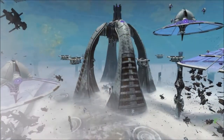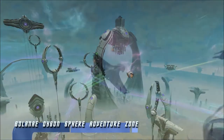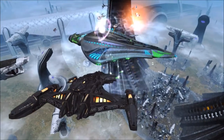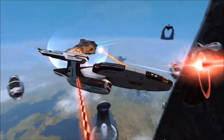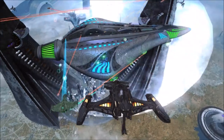Explore the Dyson Sphere Allied and Contested Zones. Fight back the Voth incursions and shut down sections of the Sphere. Klingon, Federation, and Romulan Captains can work together to neutralize the Omega Particles that threaten the galaxy.